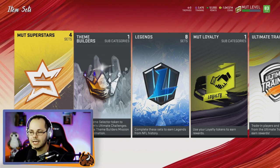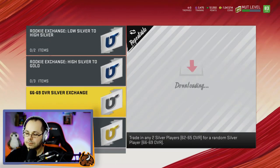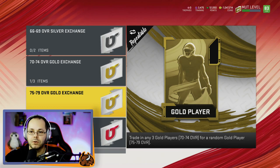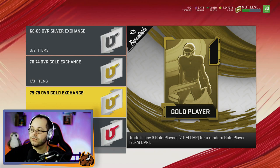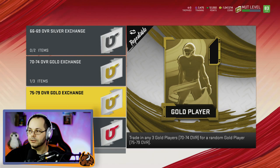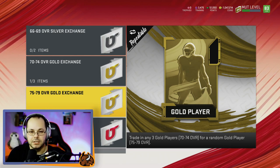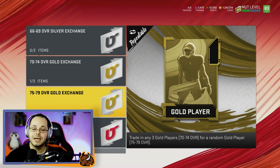Training you need more of this year, so it kind of balances out. What I want you to do is go over to exchange sets and do these three: 66 to 69, 70 to 74, and 75 to 79. Your goal is to take your silver cards and throw them into these sets — that gives you the next tier up. Throw in three low silvers and you get one high silver. It doesn't seem like a great deal right off the bat, but you have the possibility of pulling a power-up card.